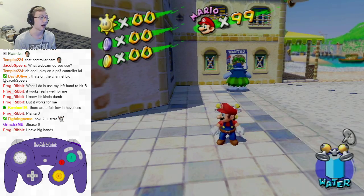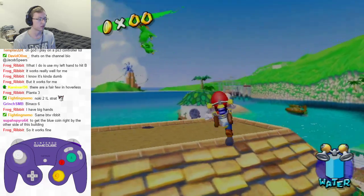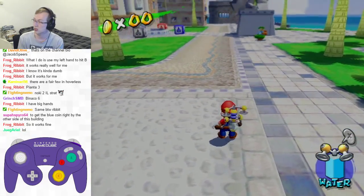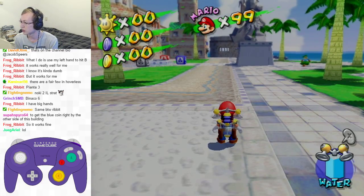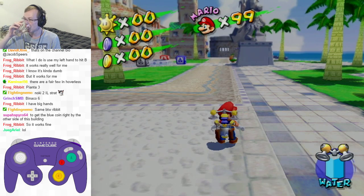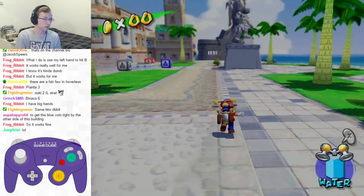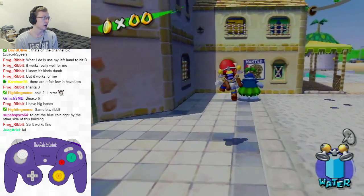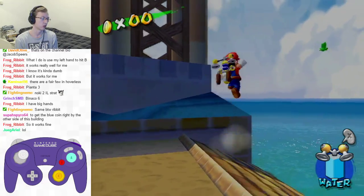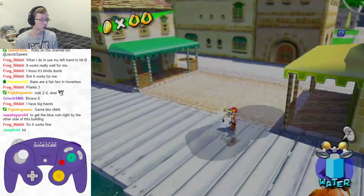Noki 2 IL strat, yeah - for instance, there's definitely a bunch of individual level strats where GWK Ds are used because they can be pretty fast in certain situations. You can use the GWK D to dive over this building and get to the blue coin faster. That is true.